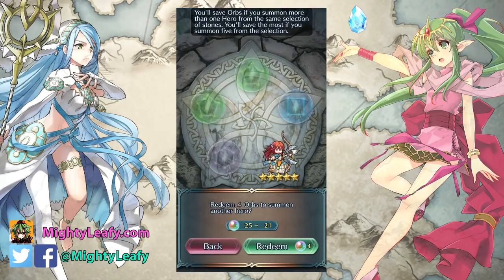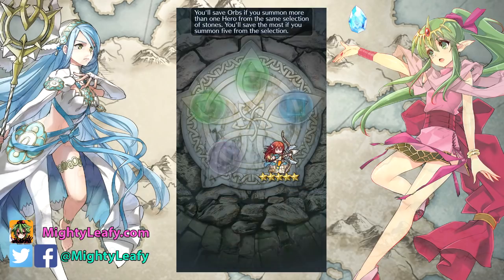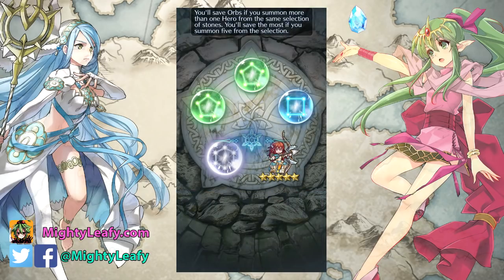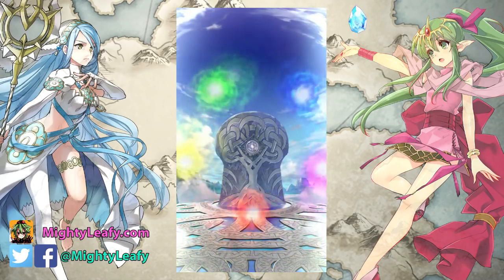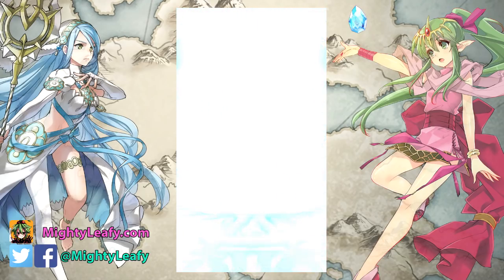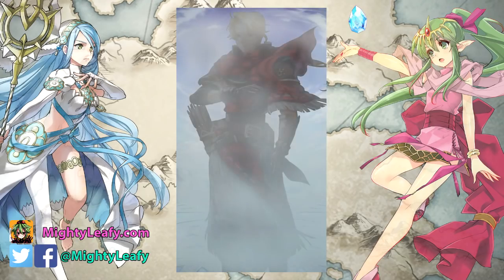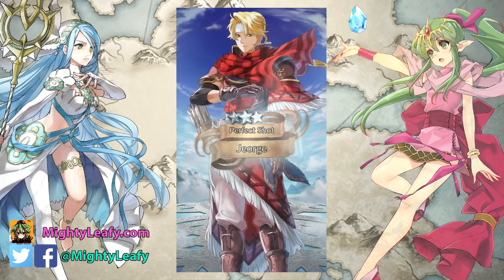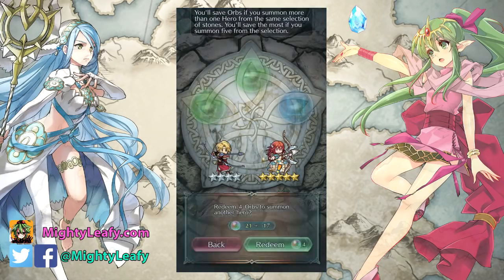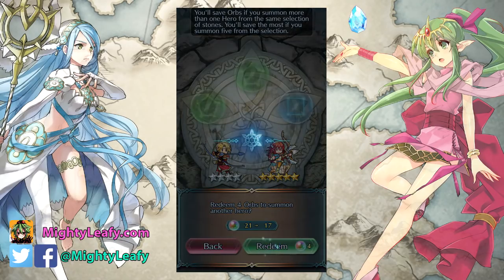Now that I'm in a better spot and thinking more clearly, I can pull the rest of these with a proper tone without spazzing out. I just pulled a Gordin — he's a perfect shot, so they say. I'm not even worried about that, because I already got the perfect shot right beside him — Cordelia, Bride Cordelia.